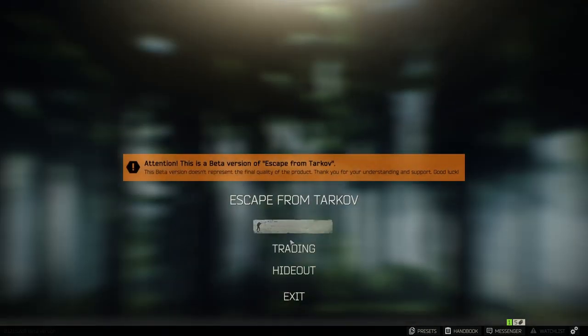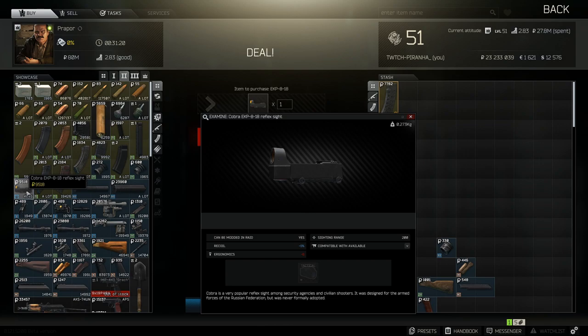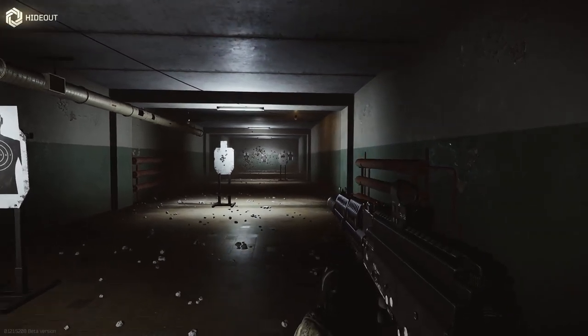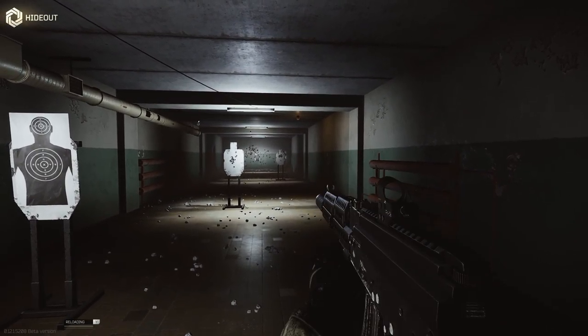Don't forget, if you want the lowest recoil sight, head over to Prapor Tier 2 and get yourself the EKP-8 reflex sight for minus one percent recoil — but it does have a big minus six in ergonomics. Now we're inside the hideout and I'm interested to see what the recoil is, as I've never actually used this gun yet.